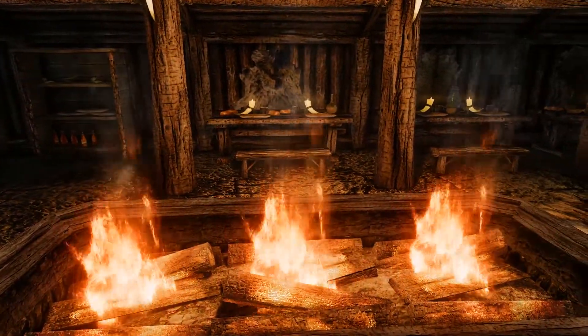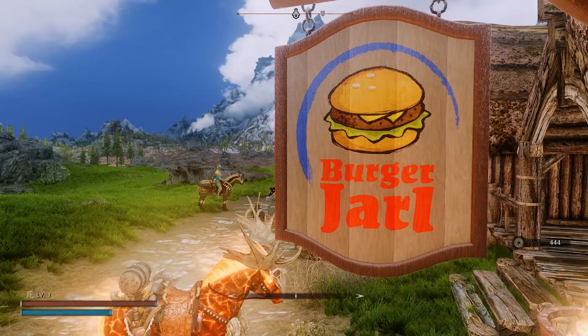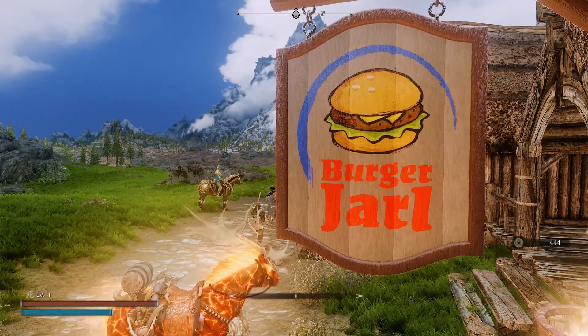You can find it next to Broken Cave between Whiterun and Rorikstead. When first approaching the lodge, I noticed some custom meshes signed with the Burger Y'all logo on them — it was like a medieval Burger King.